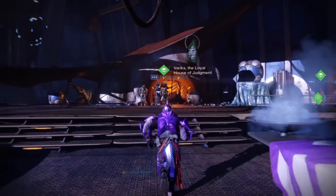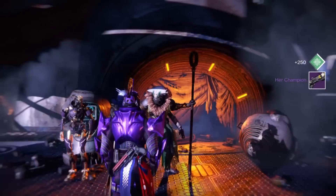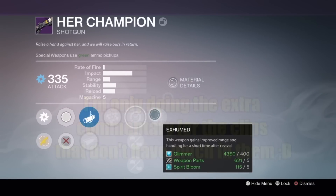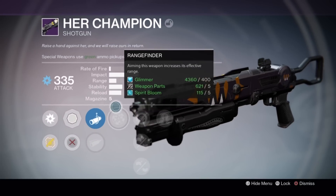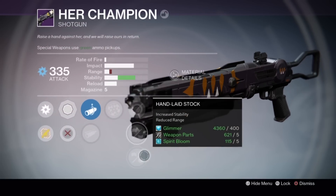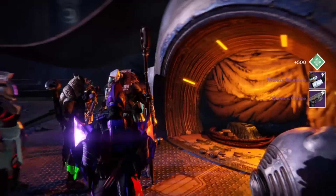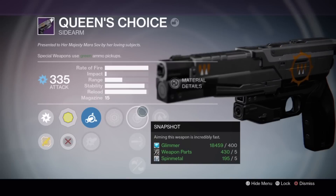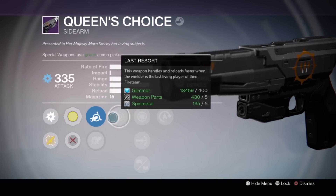Let's see, won't you give me Varynx? You better give me something good, bro. Oh seriously? You gave me a shotgun. Her Champion dropped with Rangefinder, Single Point Sling, Injection Mold, Hand Laid Stock, and Exhumed — 335 though. And then Queen's Choice dropped with Last Resort, Snapshot, High Caliber Rounds, Appendant Magazine, and Hop Swap. The weapon looks alright.